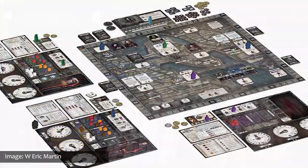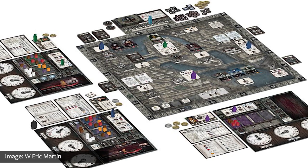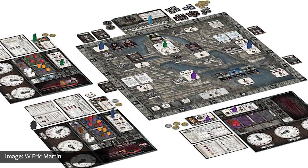Number two is Abomination: The Heir of Frankenstein, coming out in 2019. My list is in alphabetical order, so that explains the numbering. Abomination is a competitive game of strategic monster building for two to four players, inspired by Mary Shelley's classic novel of gothic horror, Frankenstein. In the game, the creature demands that you help it accomplish what its own creator would not — to bring to life an Abomination like itself, a companion to end its miserable solitude.